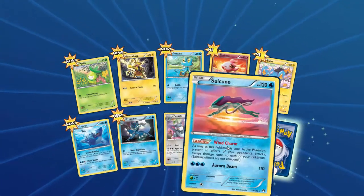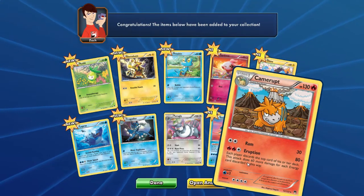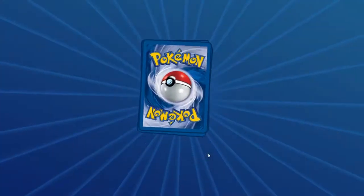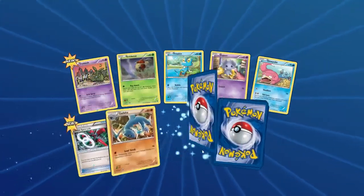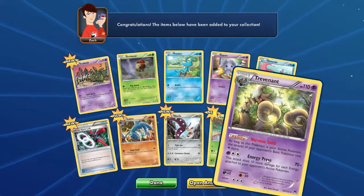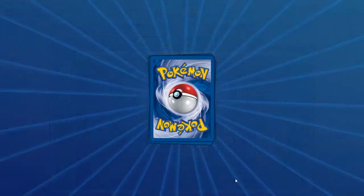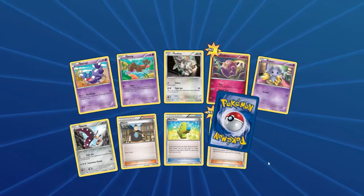Got Suicune — nice. And Camerupt. Ram and Eruption. Okay, next pack. Spirit Link, Reverse Chikorita, and a Trevenant — that's alright. Pretty cool. I don't know how I feel about Trevenant, but it's not bad.